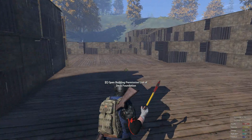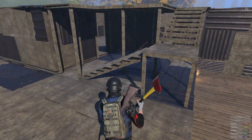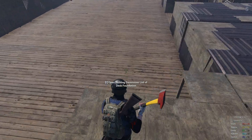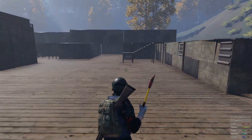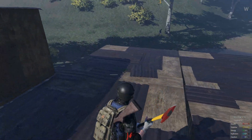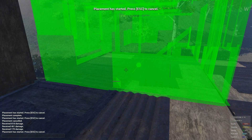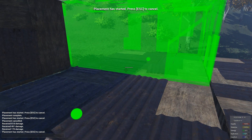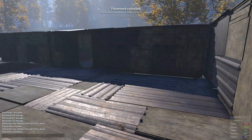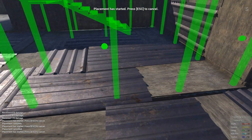Let's finish up this base. I'm going to be able to walk 365 degrees around this base from the second level. I'm going to place an upper level structure here where it's overhanging, and go ahead and put my last upper structure stairwell there.